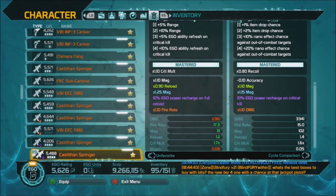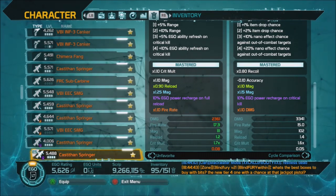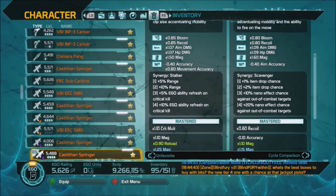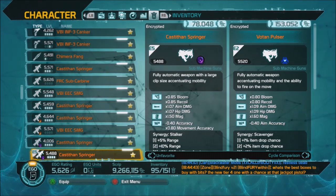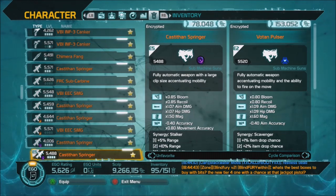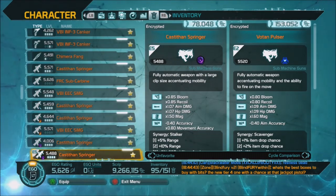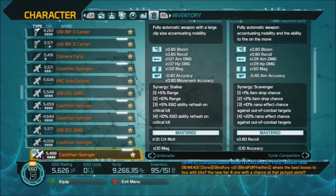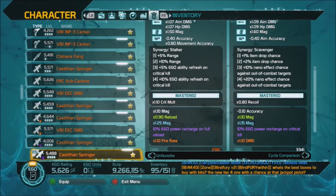A lot of people complain that siphon used to be incredible. The feedback was constantly healing you, and it procced so often. They made it proc less often, and they took more damage off siphon than any other nano - so while it's still powerful, it took the biggest nerf.